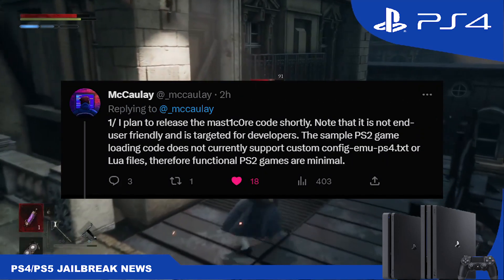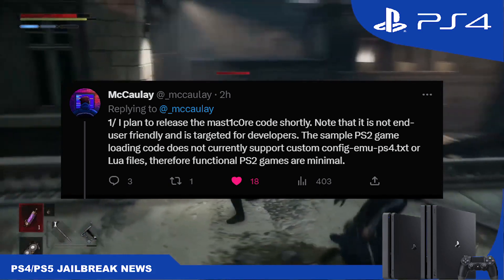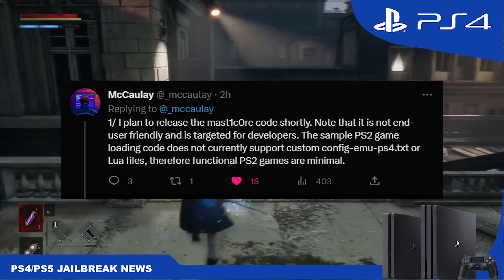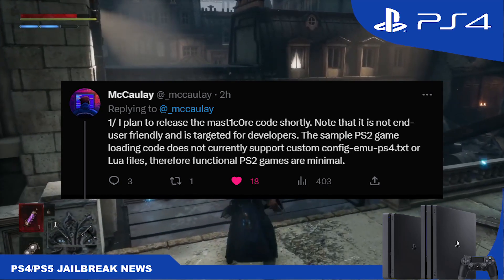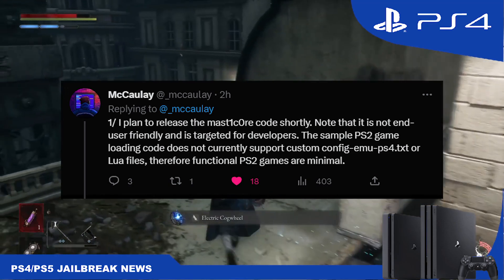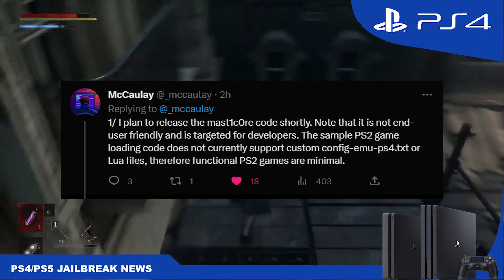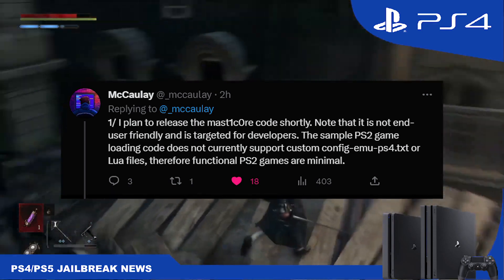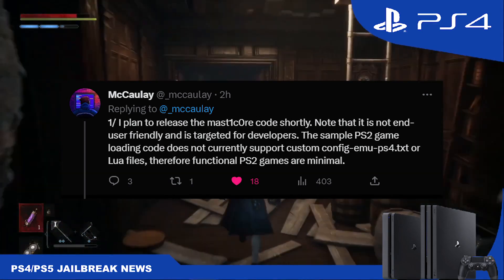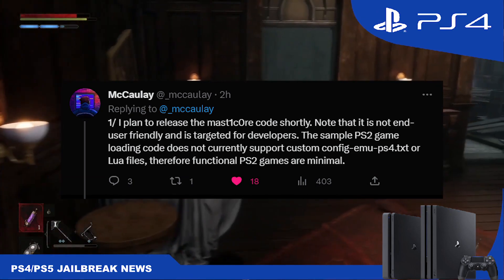Developer Macaulay has said he's planning on releasing the Masticore code shortly, which will obviously lead to the actual exploitable save file being made and released publicly. It's not entirely clear whether he's going to release the save files too or just the code, but either way this is going to lead to the actual save file being shared publicly.